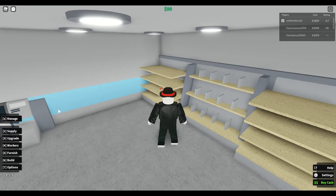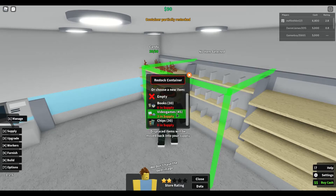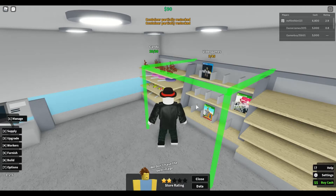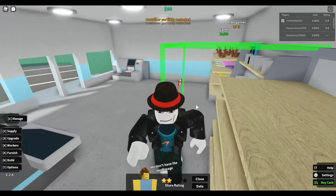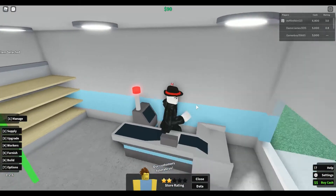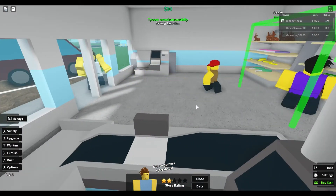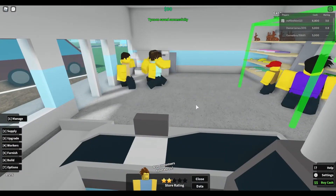Come on. We've got the candy — 20 in supply. There we go, got some video games, three in supply. Get your mouths and people in here! Our rating is two stars. That's very bad. Come on, get us some cash.